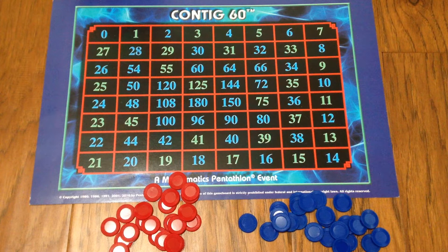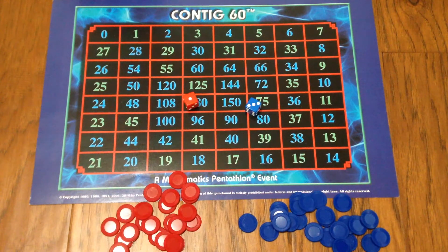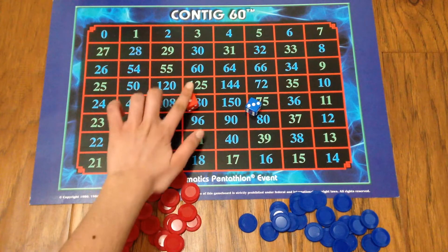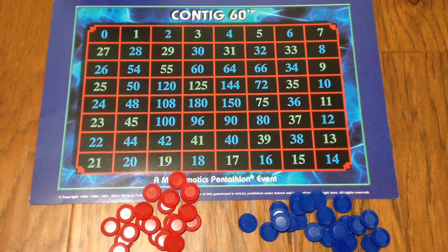Each player rolls a die to begin the game and the player with the lower value begins. So in this case red would begin, because let's just say red is the one who threw the red die, so they would begin the game.